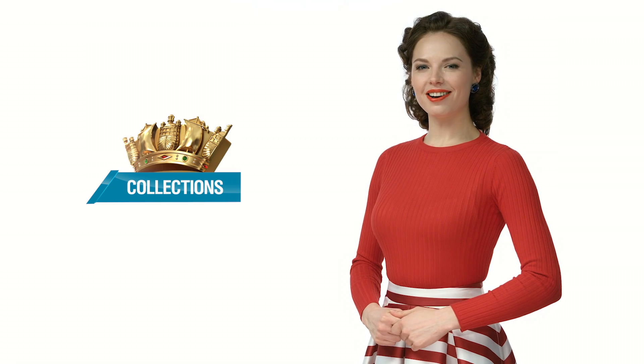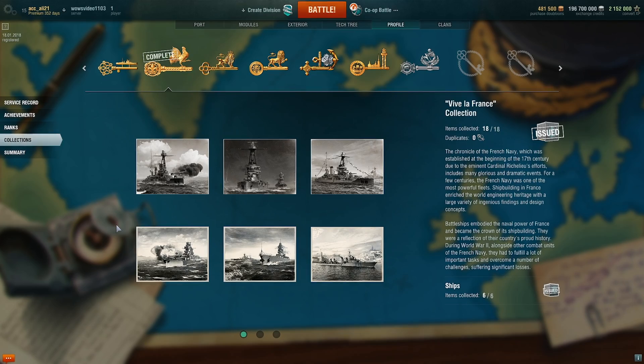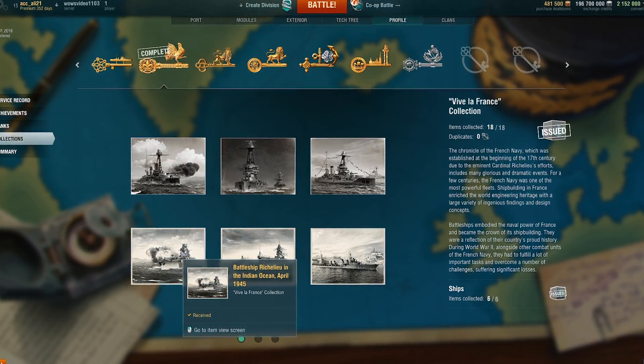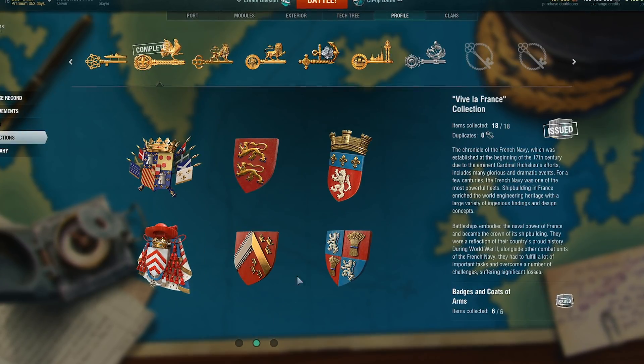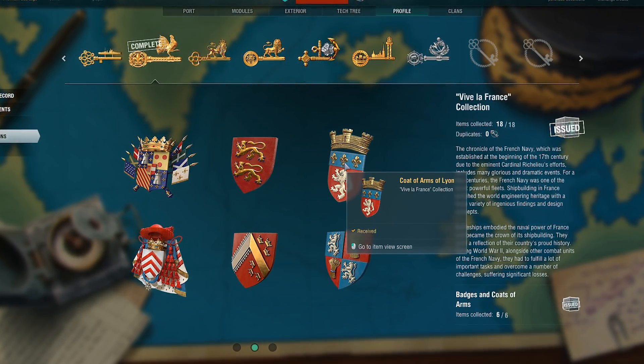The new Viva la France collection won't complete itself, and believe me, it's worth completing. It has photos of French ships — for example, battleship Richelieu in the Indian Ocean — their emblems and coats of arms, including that of the city of Lyon, a name that a battleship was going to bear.